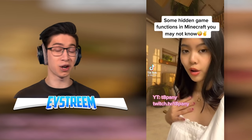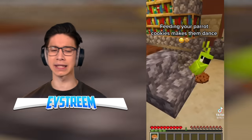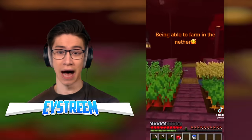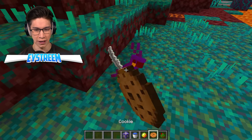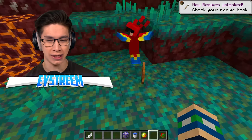Some hidden game functions in Minecraft you may not know. Feeding your parrot cookies makes them die — actually yes, cookies will kill your parrot. Holding magma balls gives you fire resistance? No it doesn't, you will burn in lava. Farming in the nether? You can't do that either because water evaporates. First off, parrots eating cookies — if they do that, they will in fact die of poison.